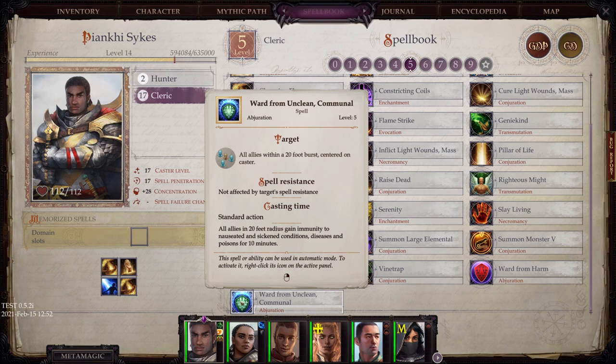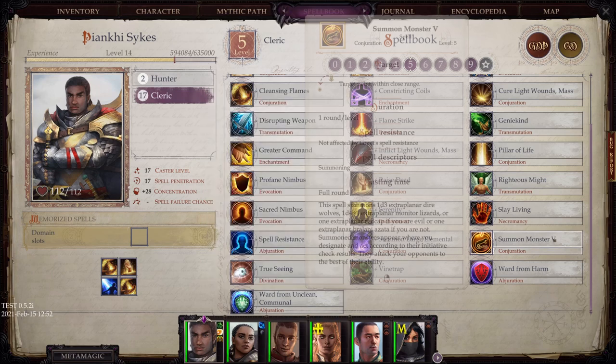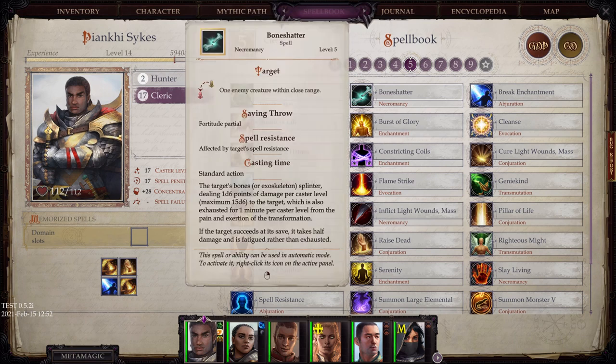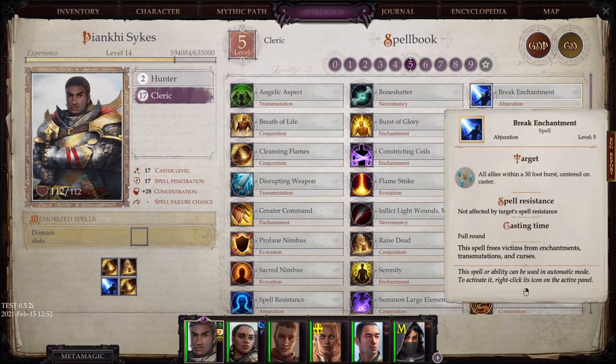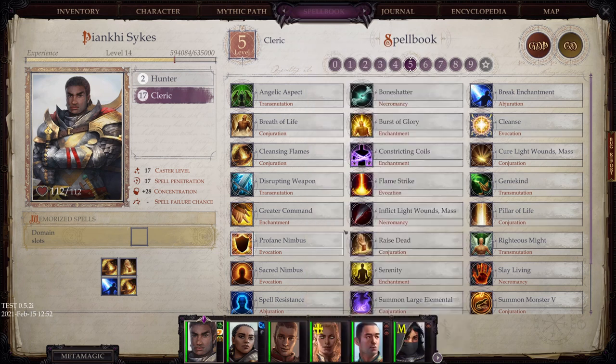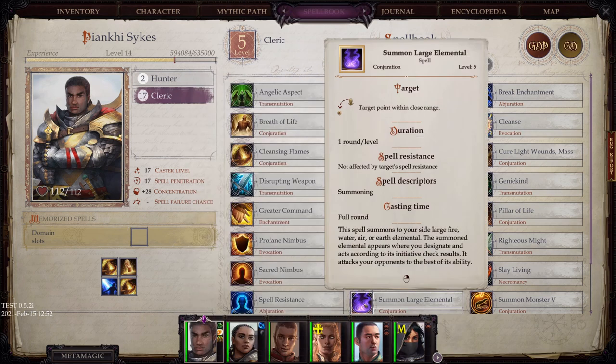Ward from the Unclean — instead of just diseases, it now covers sick conditions, diseases, and poisons on all of your allies. Very, very powerful for 10 minutes depending on what enemies you're facing. Break Enchantment is also fantastic for all allies — it frees them from enchantments, transmutations, and curses. It can absolutely be a lifesaver depending upon the situation.